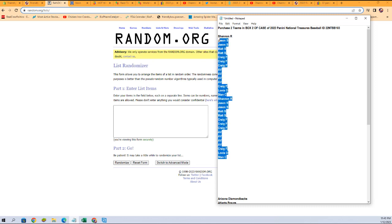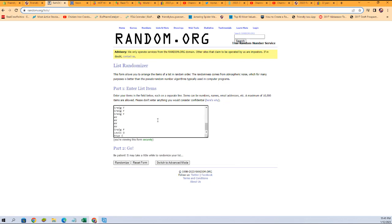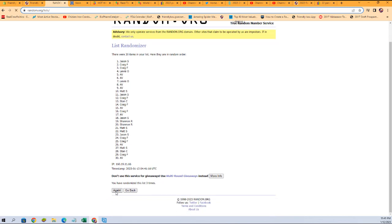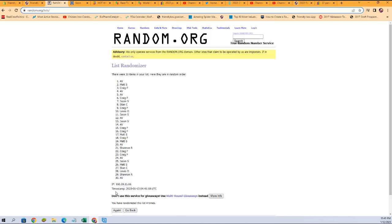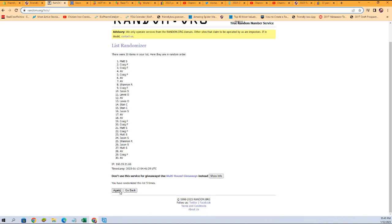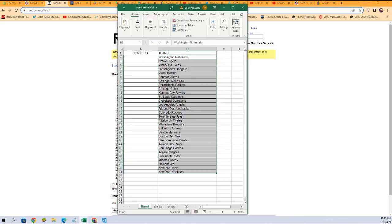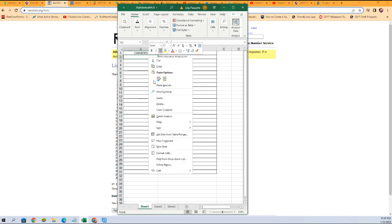From Stan up to Shannon — here we go, seven times through. That's one, two, three, four, five, six, and seven. AV, you're at the bottom; Craig F, you're all the way at the top. Going to copy that and then paste it into our spreadsheet.